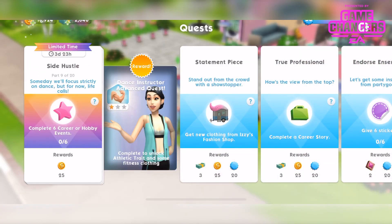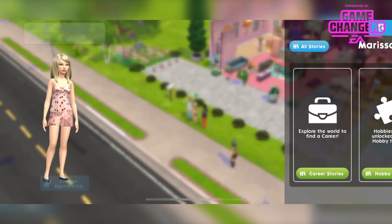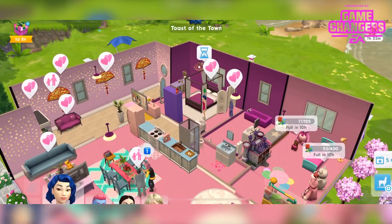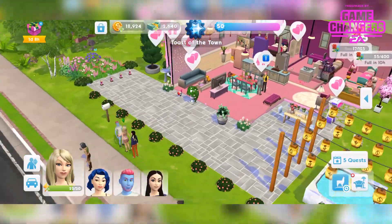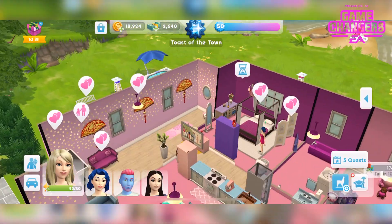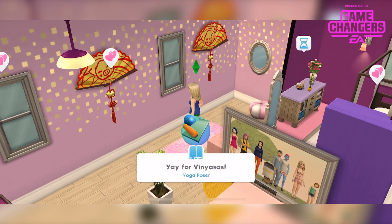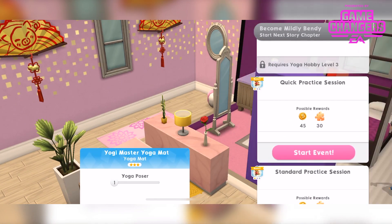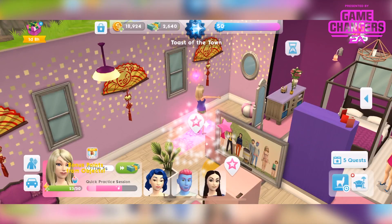Part 9 is to complete 6 career or hobby events. I don't think she has a career or hobby — I'm not sure any of my sims do. Let's give her one. I think she's a yoga type person. Just going to do some quick sessions to get through this. Done.